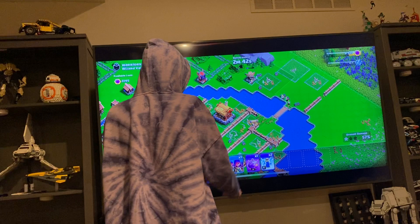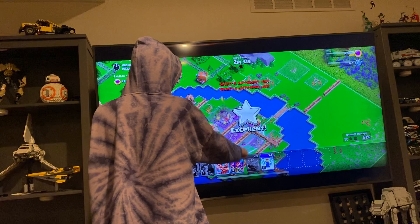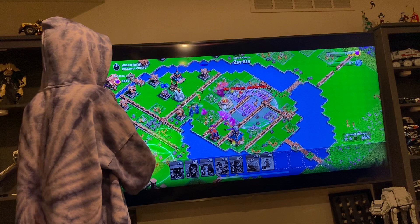Put a rage spell right there. Now two super pekkas. Wizards behind. Put the lightning spells right here on the wizard tower. Put the archers behind — everything else. And then put the hog riders down.